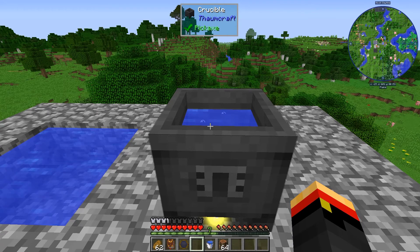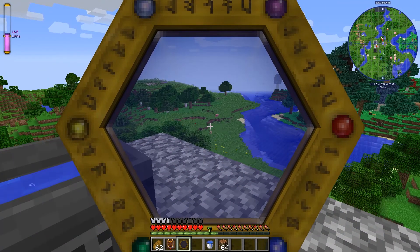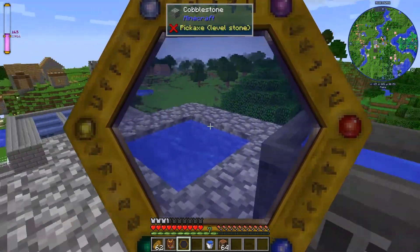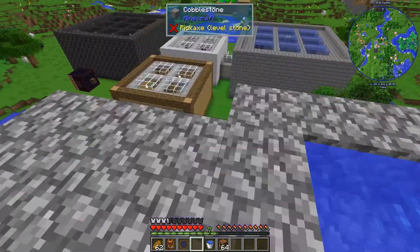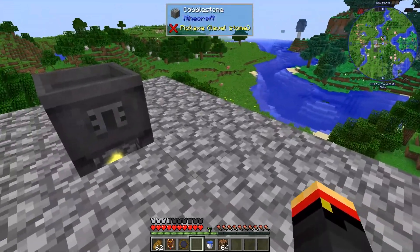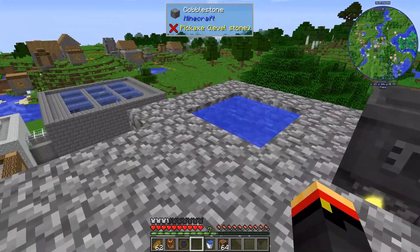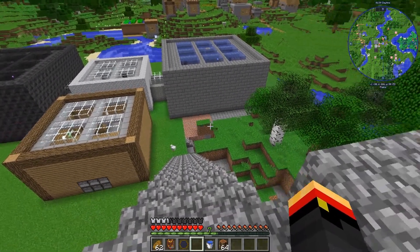However, we're going to try to force it to happen by overflowing the Flux immediately. You can see there is roughly 16 Flux in this chunk right now. I built this little platform in the sky because I think the bad things that are about to happen will target the highest block in the chunk. So hopefully it will be far away from my base, even though it's right next door.